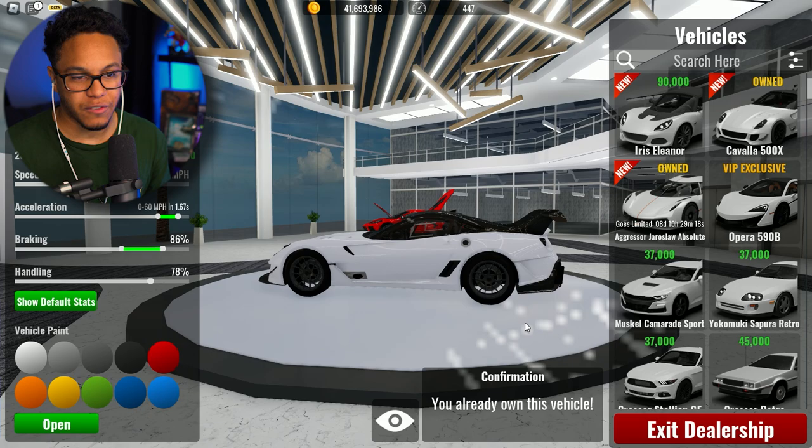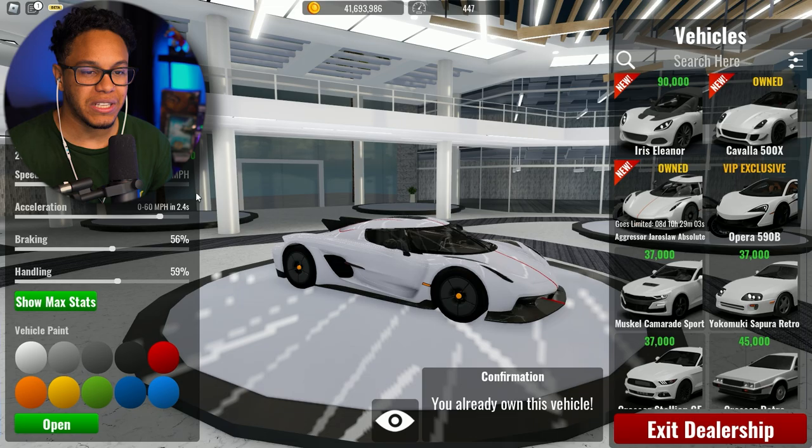Amazing Ferrari — I love this Ferrari. With the default stats: 247, 2.5, 61, 78. When we get an increase: 282, 1.67, 86, 78. It did cost a whopping $1.6 million. I don't know if it's necessarily worth it. This bad boy, though — this is the one that we wanted to see.